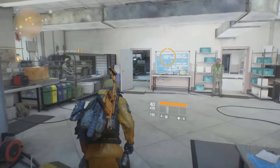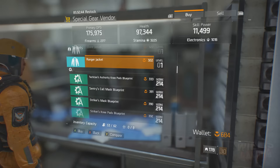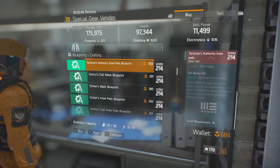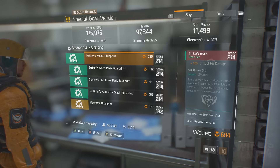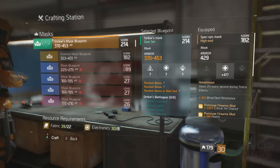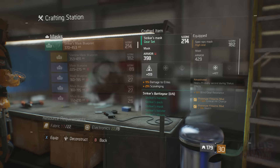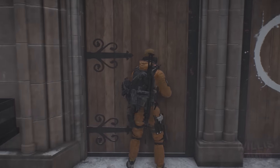Number one, your base of operations. You can actually buy blueprints from the special gear vendor for phoenix credits. They are really, really expensive — around 300 phoenix credits for one blueprint, which is insane — but if you have the phoenix credits, definitely buy it because it is worth it.